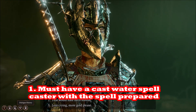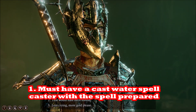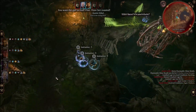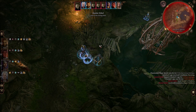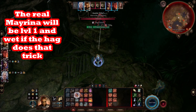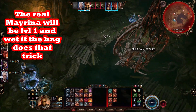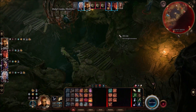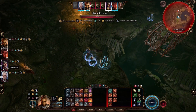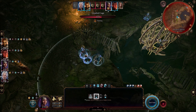The first thing you want to have prepared is a spell caster that can cast water, because if the fight goes more than one turn, Mayrina's cage is going to be on fire and it won't burn long before she falls into the abyss. You want a character dedicated to casting water as soon as the hag throws a fireball at Mayrina's cage.